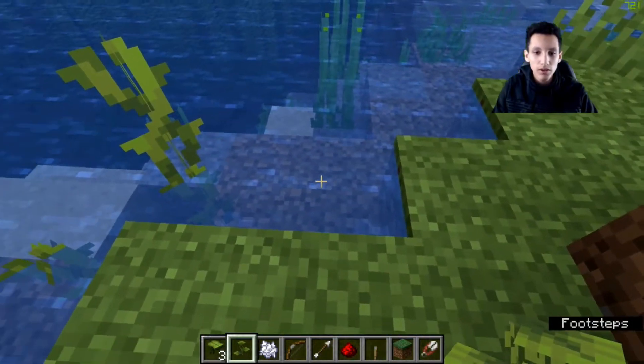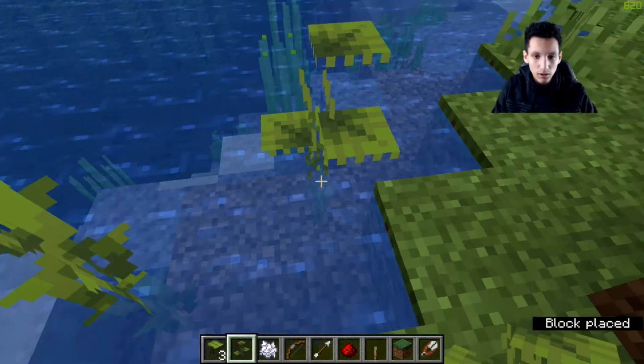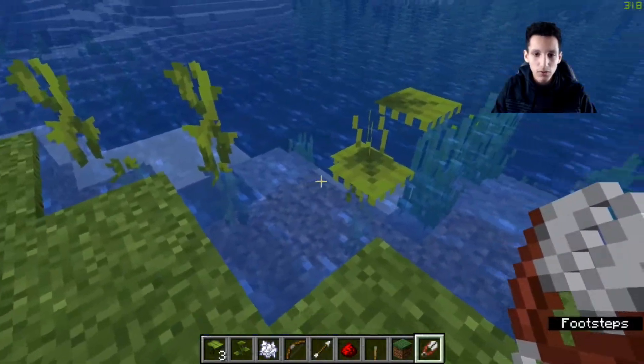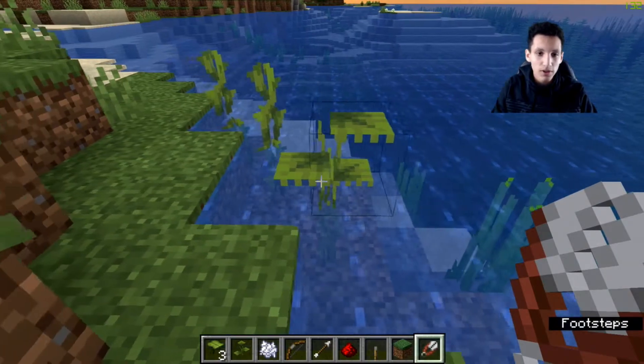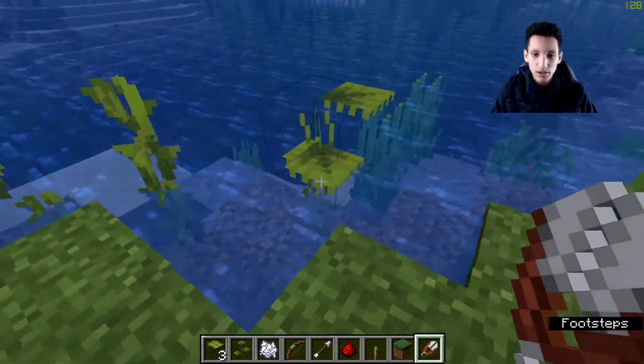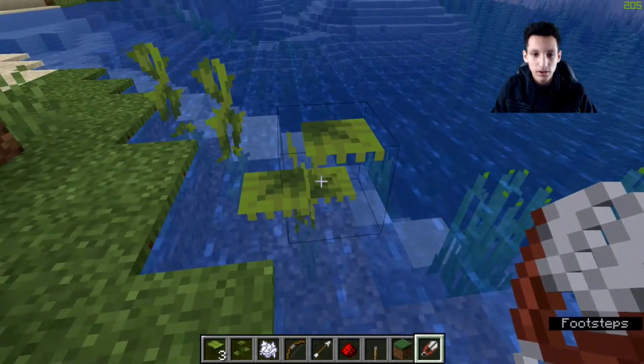A small drip leaf can't be broken by anything but a shear, but at the moment a shear is not working, so maybe in the future we'll see it work. I hope it does work because small drip leaves are used to create the big drip leaves, so it would be very crucial to get one of these.